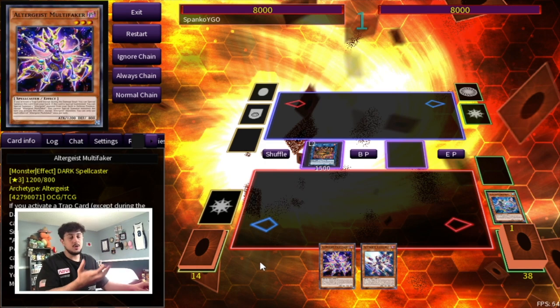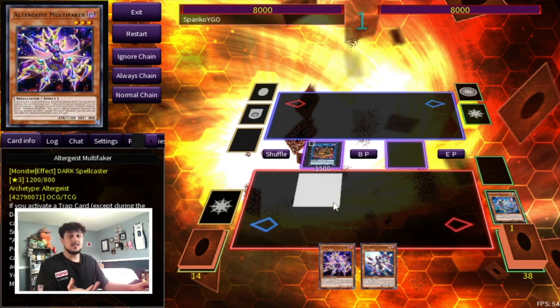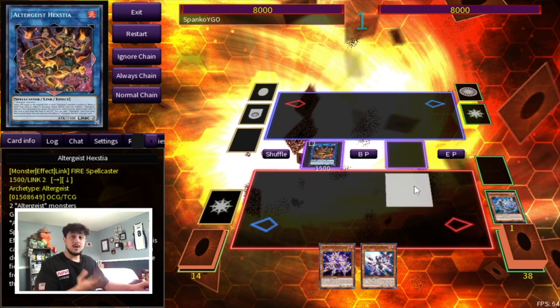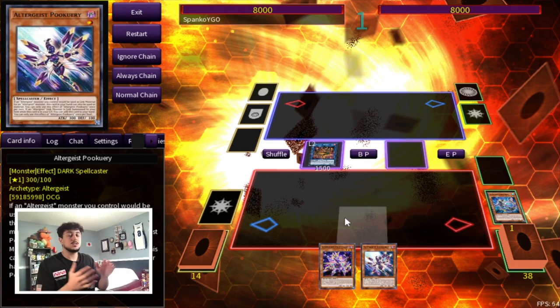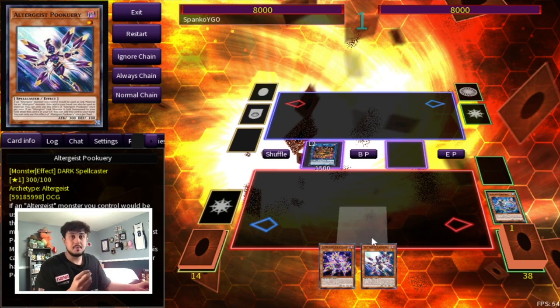You guys might be thinking, 'Hextia doesn't have a negate here because there's nothing under it.' Yes, that's true. But if you have three other cards in your hand and any of those is a trap, with the Millisik combo you're searching the Faker. The Faker is going to summon itself when you activate a trap, and then from there you're going to put Silquidus under the Hextia. You summon the Faker, Silquidus bounces the Faker, then you have Hextia to pop the Silquidus. If you have an Altergeist trap card in your graveyard, your Silquidus is going to activate and add your Altergeist trap back to your hand. There are so many combos now with Pukeri, and this is one of the most basic but also one of the better ones in my opinion.